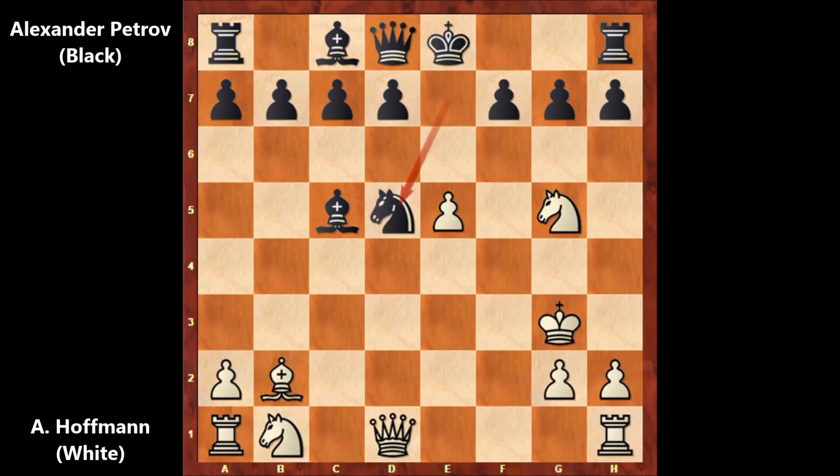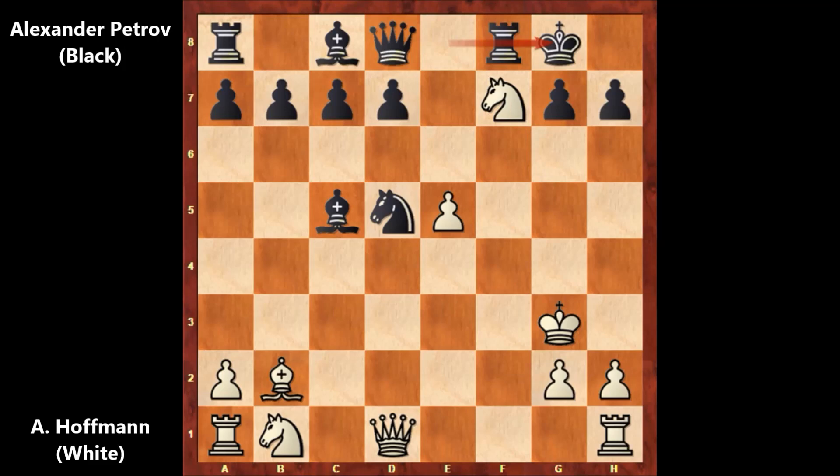Petrov captured the bishop, Knight takes on D5. And Knight takes on F7 by Hoffman — both players are going for the throat. So if Knight takes Knight, Queen takes Knight. This is why Hoffman captured the pawn. But in this position, Alexander Petrov played an amazing move. White is attacking the queen, but he is not defending the queen — he castled. What a move by Petrov.